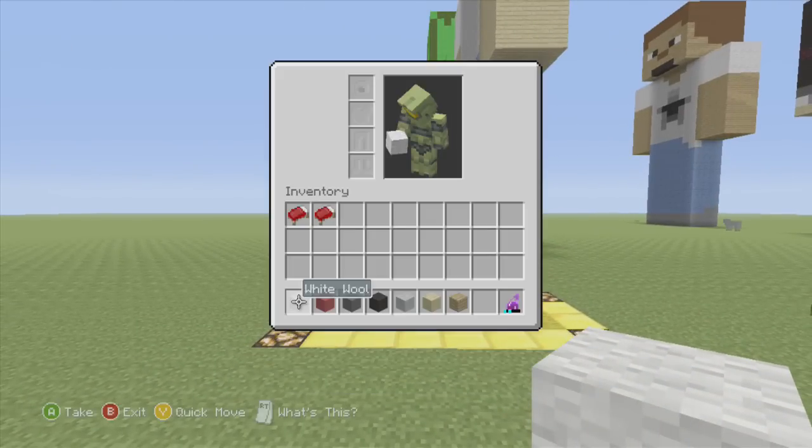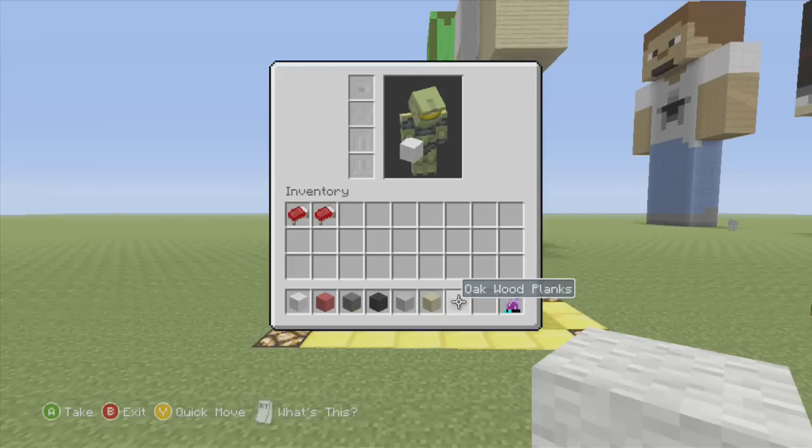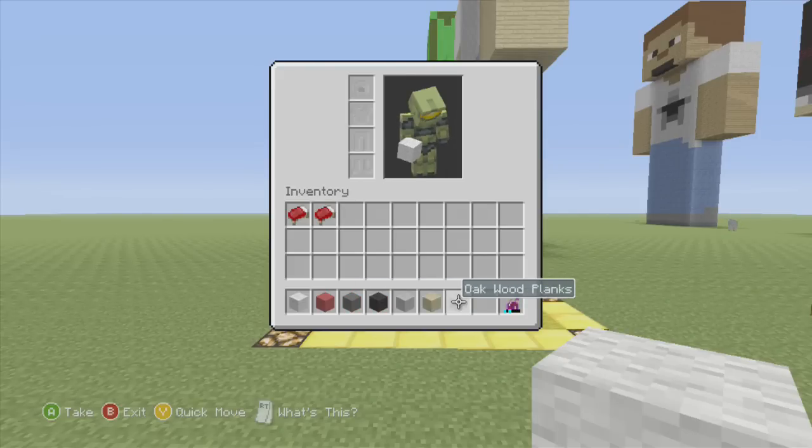All you are going to need for this tutorial is white wool, red wool, grey wool, black wool, light grey wool, birch wood and oak wood.